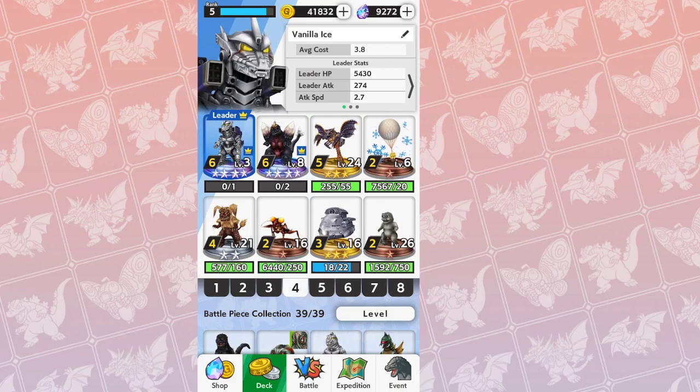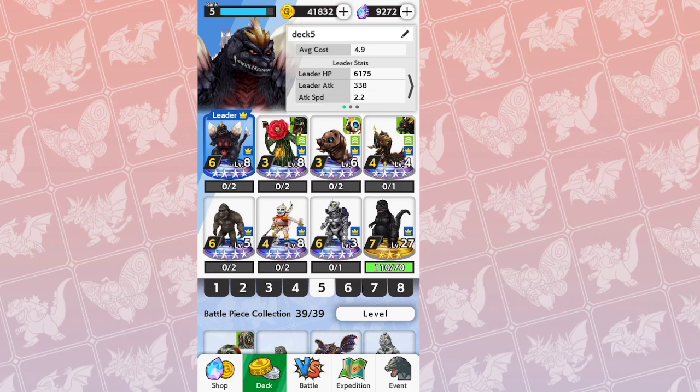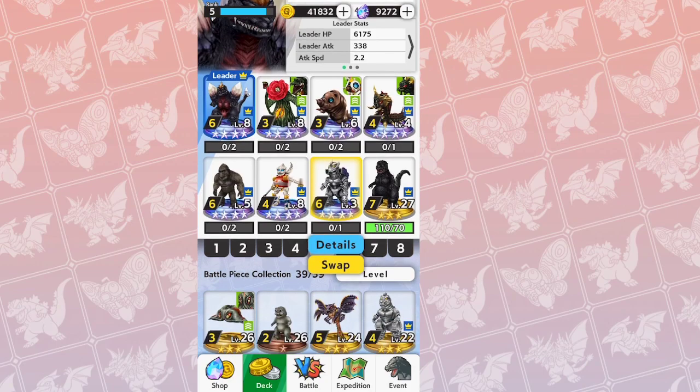Next, I'm showing you my Kiryu deck before I get into how to build one. This is what my deck looks like, and I'm going to show you gameplay later in this video and break down the fight play by play. So let's start with this blank deck — deck number 5, which is pretty much all of the leaders.